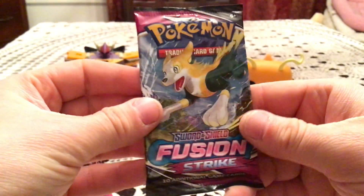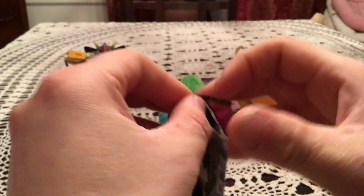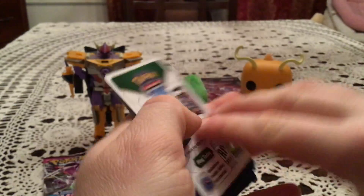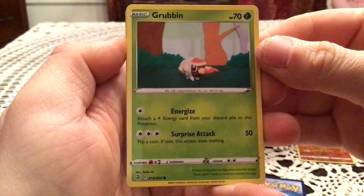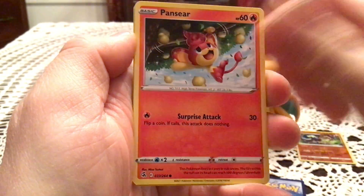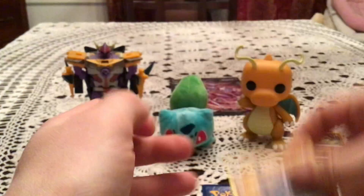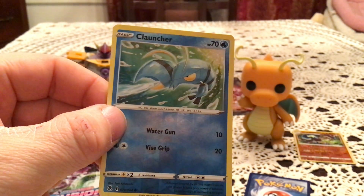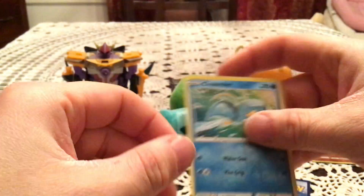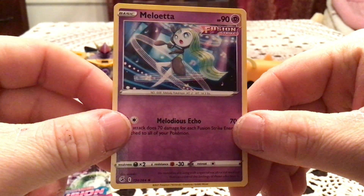Now I got two Fusion Strike packs. I think I'm missing non-holos for the set still — I think it's like two of them: Leavanny and Granbull. So if we get non-holos hopefully it can be one or maybe even both. Hopefully there's at least a holo in one of these. We have a Grubbin, Mankey, Croagunk, Pansear, Gummi, Galarian Linoone, Stantler, and Gliscor. Reverse: Clauncher, a common reverse 74 — that is actually on the list, so new reverse holo! The rare: Meloetta, non-holo.